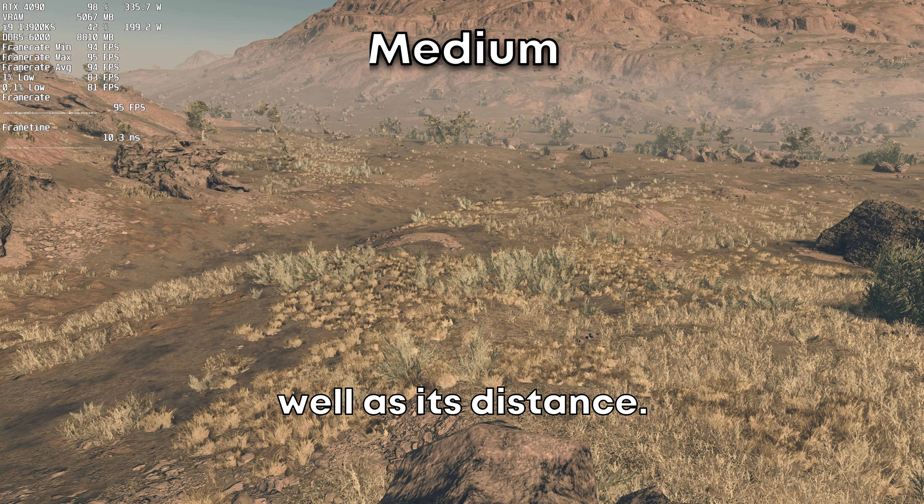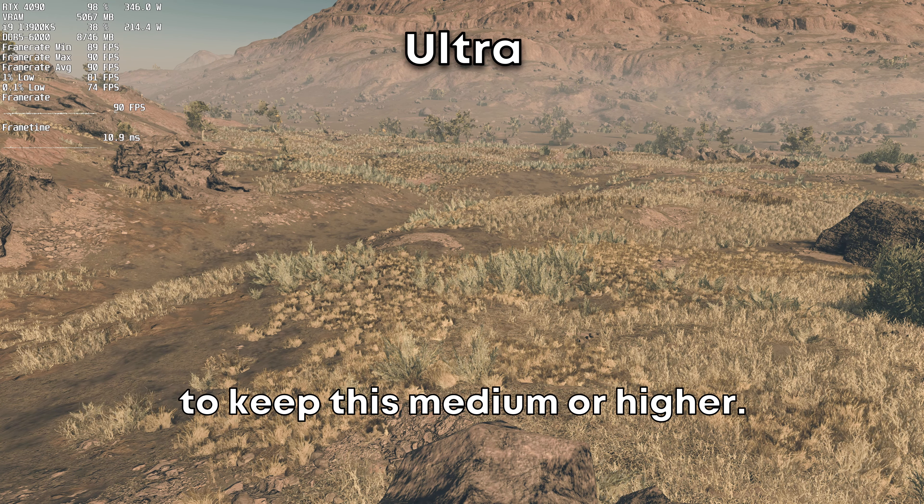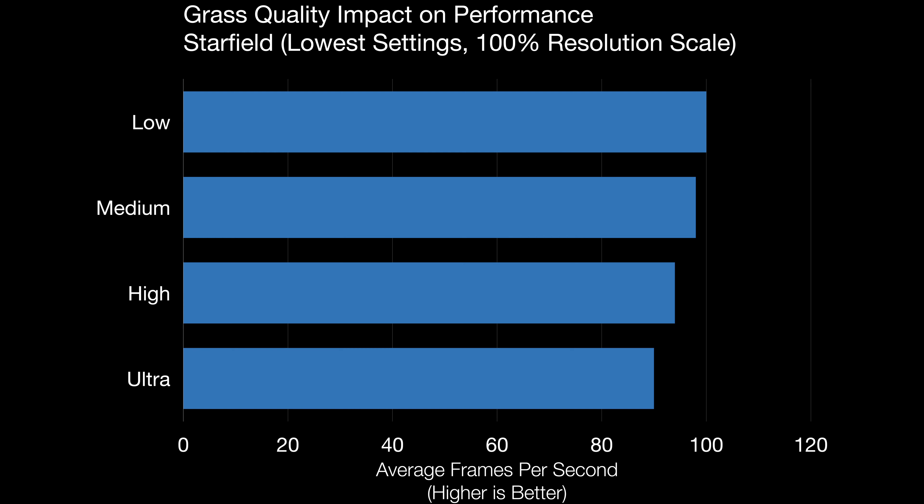Grass quality affects the amount of grass in your scene. A higher value will increase the amount of spawned grass as well as its draw distance. Frame rates are usually pretty good where grass is involved, so you should be able to keep this on medium or higher.